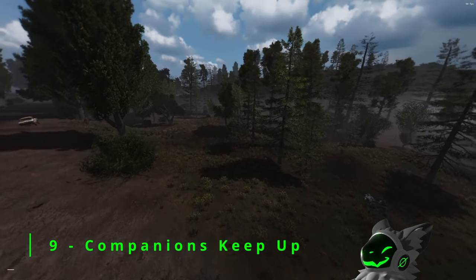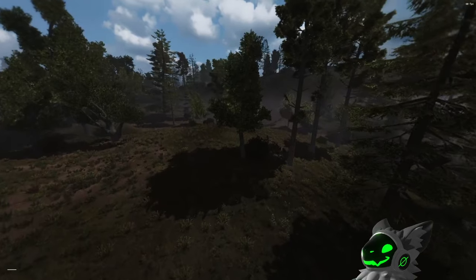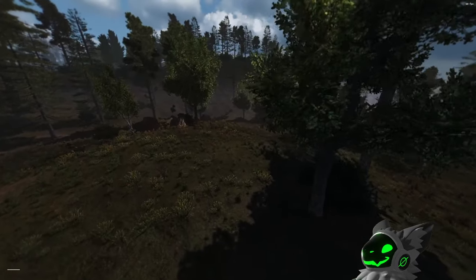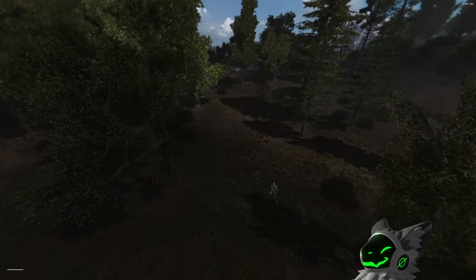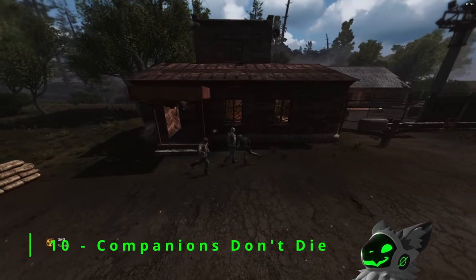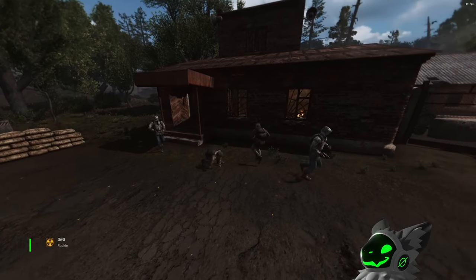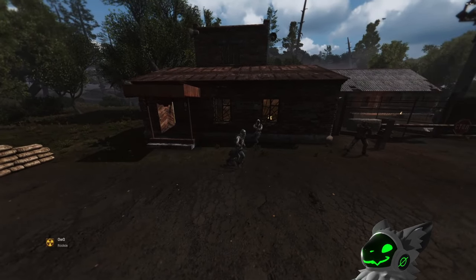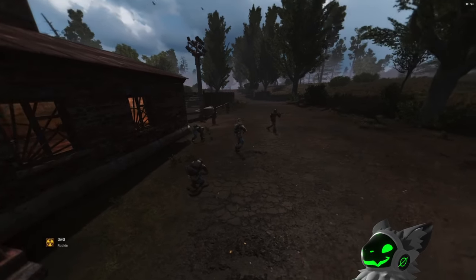Companions can be quite a pain to deal with in Stalker, so to make them more bearable, I've chosen two mods. First is the Companions Keep Up mod, which increases the speed companions move, allowing them to keep up with you while running. The other mod is not for everyone, but I especially like it — Companions Don't Die will prevent companions from being killed. Instead, they'll go down and be unable to fight. I always hated when a companion stopped thinking and died to zombies while carrying half my loot.